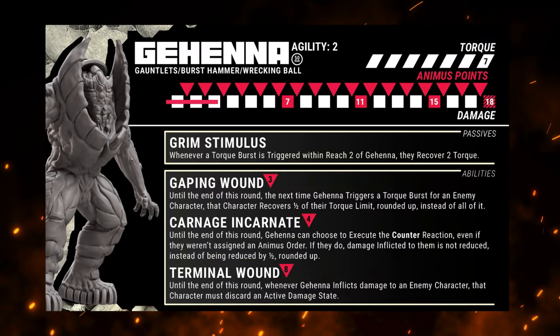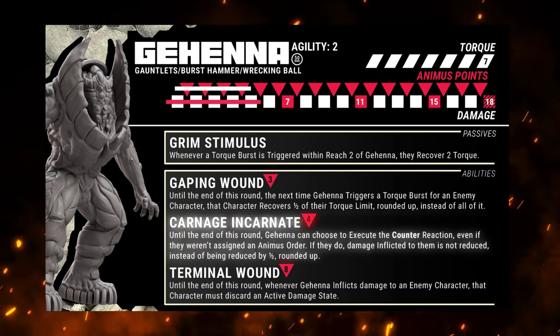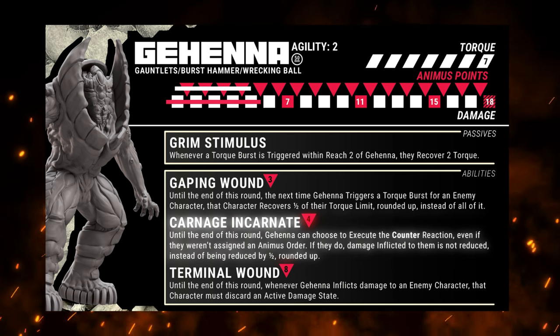Animus Points are gained whenever characters take damage. Each point of damage grants one Animus Point, which can be used to activate abilities available on character cards. Once an Animus Point is spent, it cannot be regained.